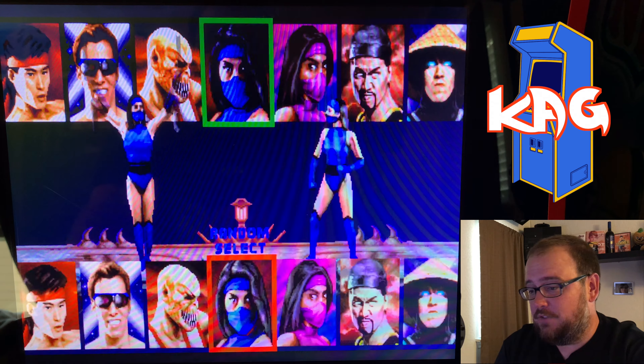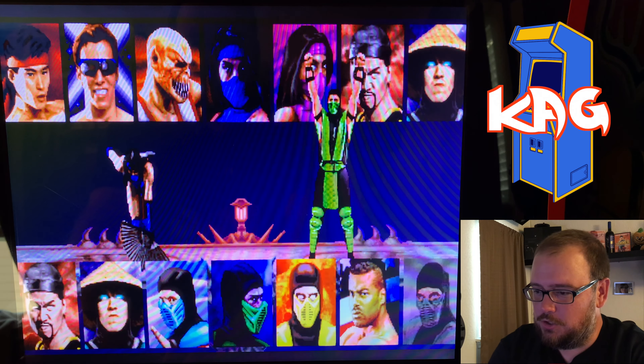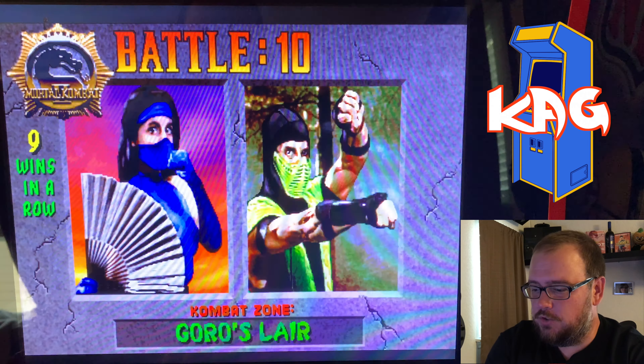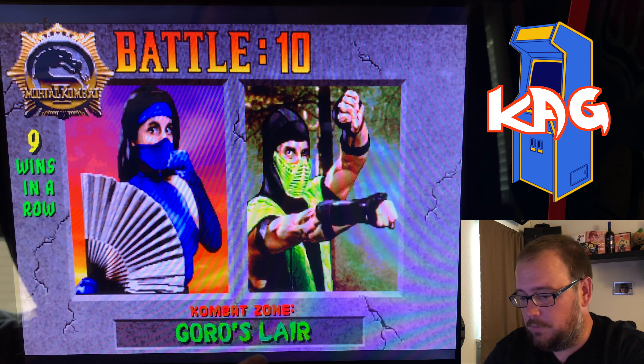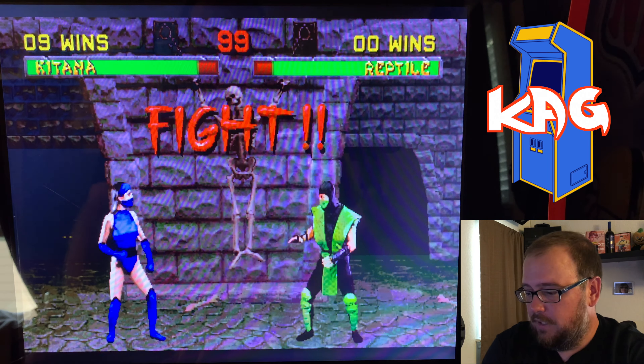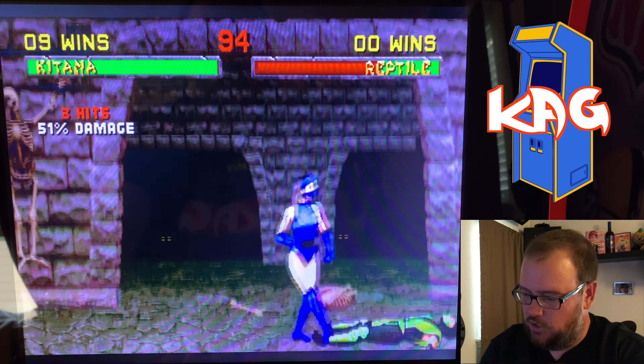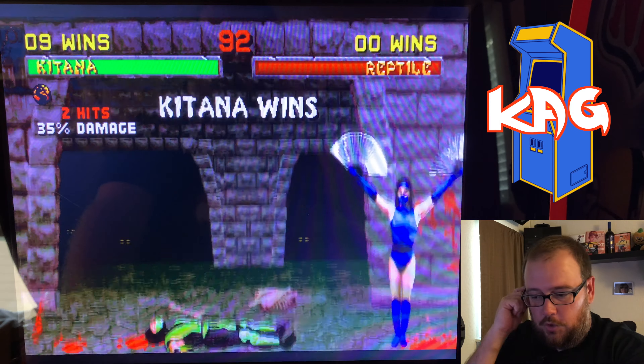Selective darkening — this stuff doesn't darken. It really looks good; it almost makes it look kind of HD. I think that was a great touch. I want to point something else out: there's less blood when Kitana throws her fan, but if you watch it, the blood fades out this time. And that seems to happen with every move — like when I jump kick, you'll see it just kind of fades away rather than disappears, which is a great touch.